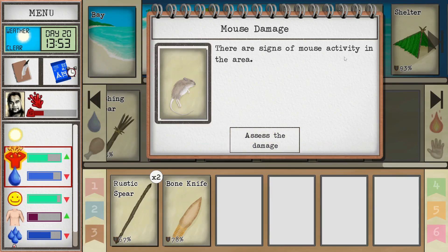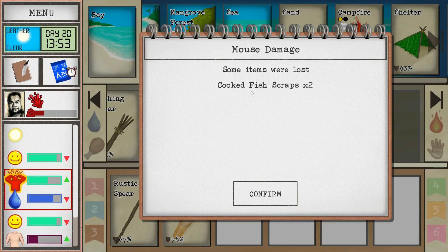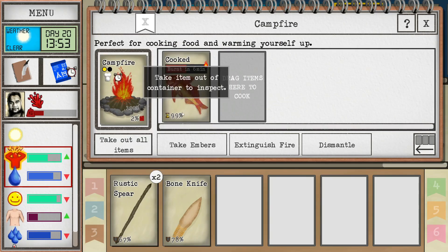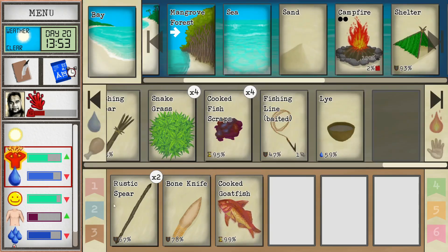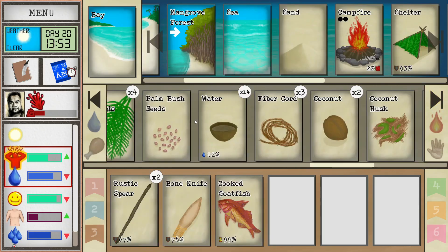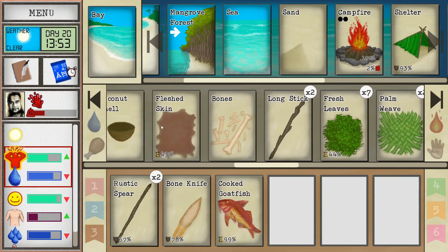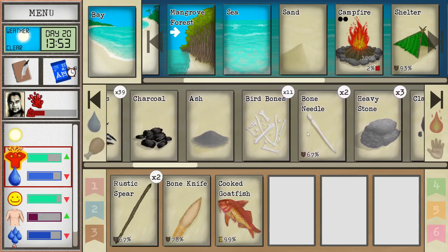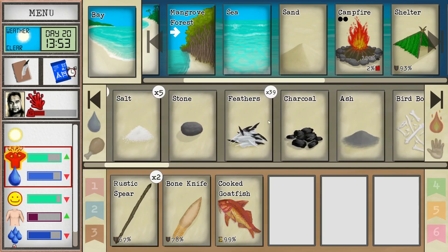While I was waiting, I got a notification: mouse damage. There are signs of mouse activity in the area - some items were lost, cooked fish scraps. That means we need to set up a deadfall trap in this area. Let's take that out. He is stressed out - I guess the palm skirt didn't really help that much, but no worries, I'm not regretting that we made it.